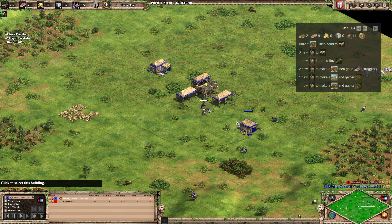The usual start: build your two houses, send your first three new villagers onto the sheep, giving you a total of six on the sheep — or llamas in this case. Once you've got that, we're going to lure the first boar.